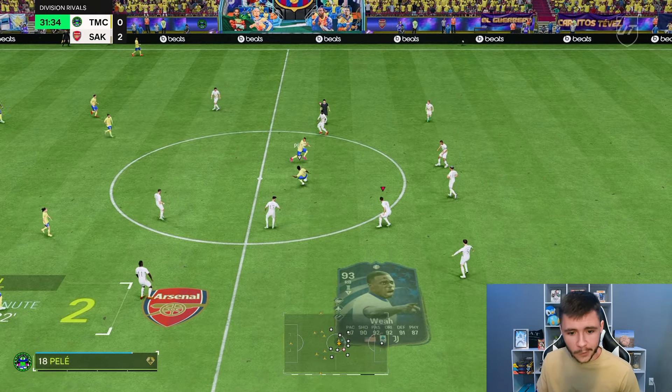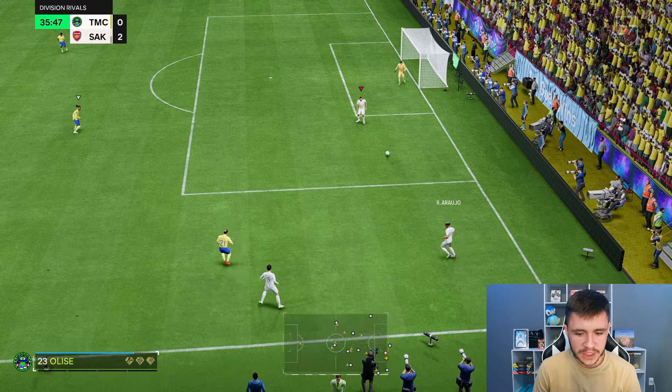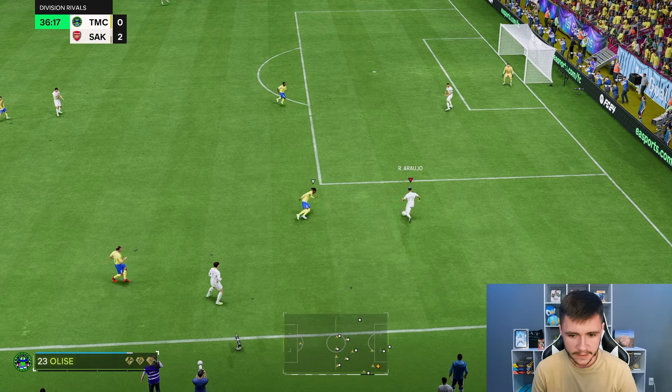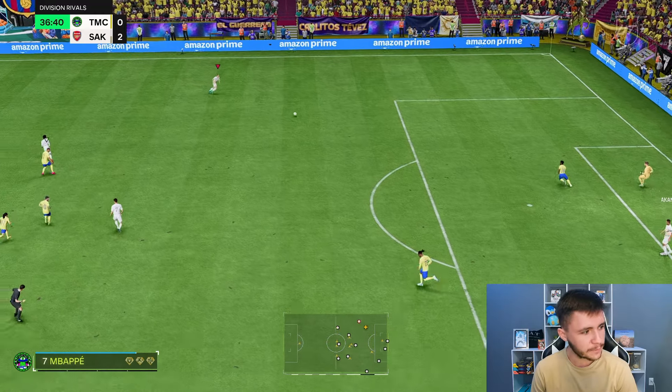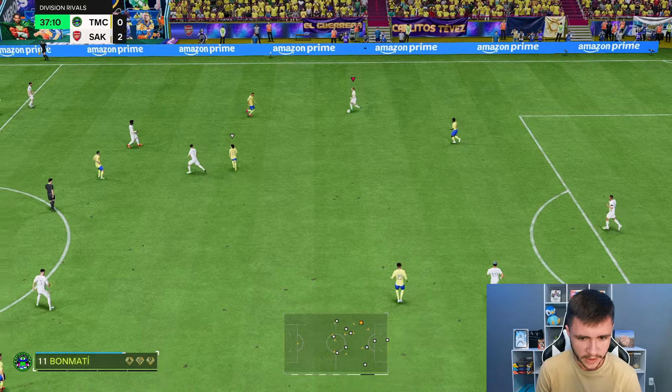The finishing can be a little bit better, but he can still bag you a few goals. Now with Weah, he does have the average and lean body type, which is actually a pretty good body type to have. And looking on Google right now, the USA in the Copa America — they do play against Bolivia, Panama, and Uruguay. So he definitely has the potential to get a few upgrades.